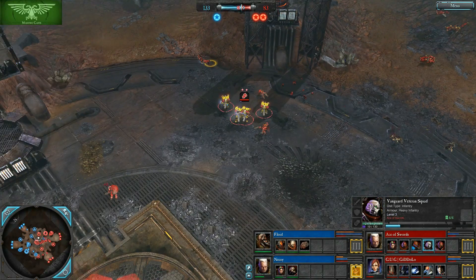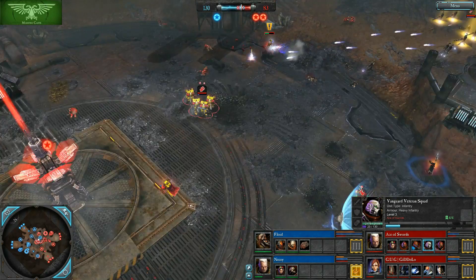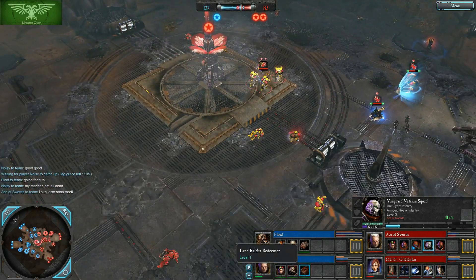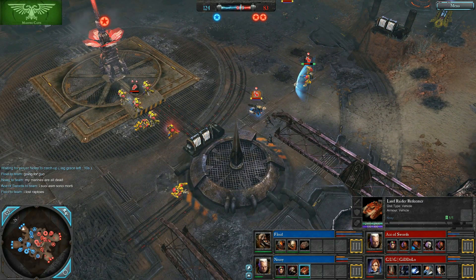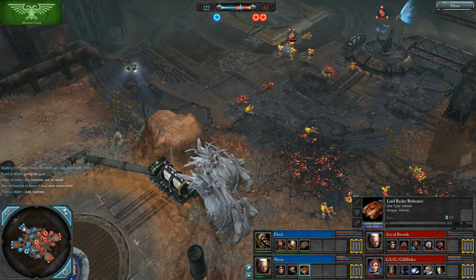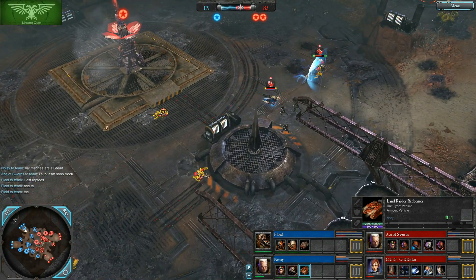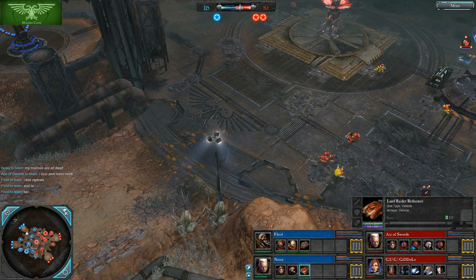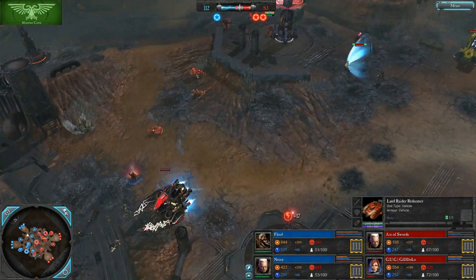It looks like Vanguard Veterans from Ace of Swords managed to finish off one if not two of Noisy's squads — TACs are gone, Vanguards are gone. But the Land Raider Redeemer is here. Double cap now for the Red Team. Blue Team is looking pretty thin while the Red Team is looking strong. That being said, Floyd has a lot of resources and should really put something down — he has enough to literally get anything. My guess was Terminators, but he's actually getting a Great Unclean One.